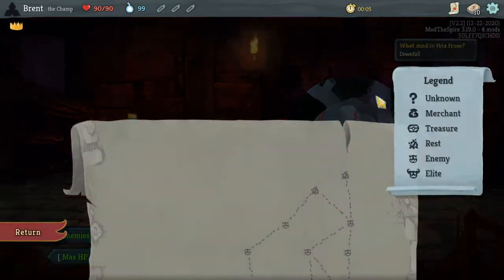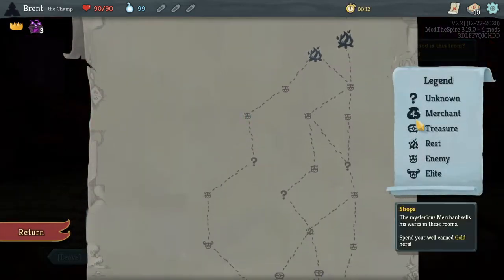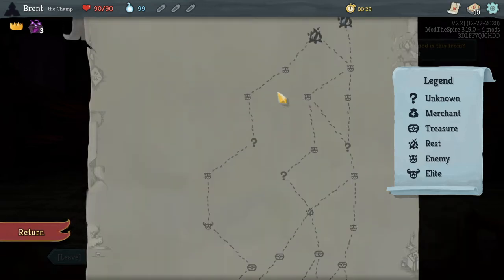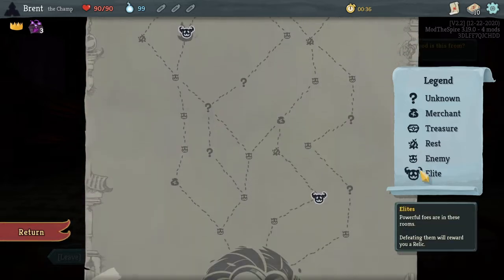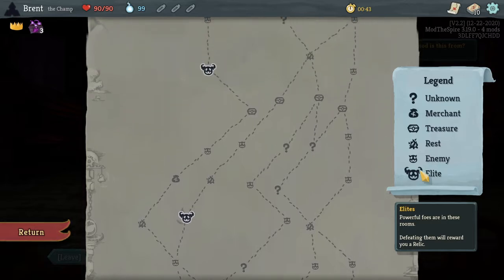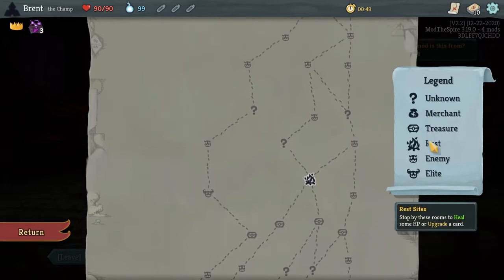We didn't even make it to the boss last time. We're going to take this one because this is the one I prefer. We'll see if we can get an Elite out - actually we can't take out an Elite. We could power up a little bit. There's late Elite, or medium Elite pretty much. I think I can only do one, any path I go, so we won't rest our question marks.